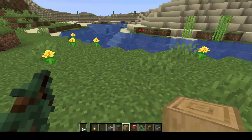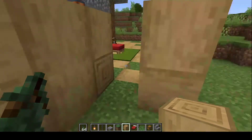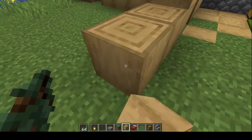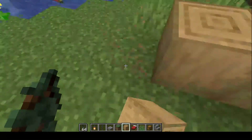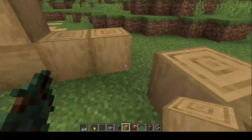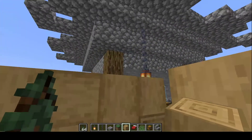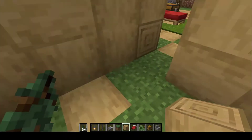Now, how do I make a garden? Just like I did with my first room — if I want a garden, I just close this thing up and this will be my garden. Because if I close it up and make this an inside-out room...